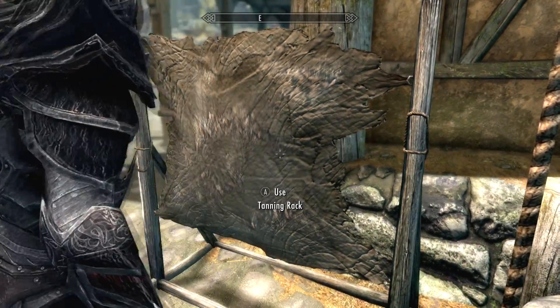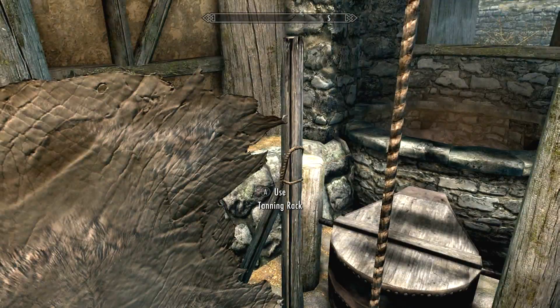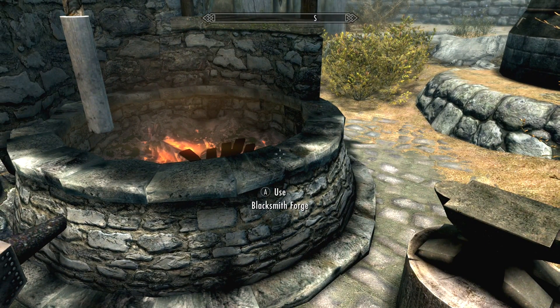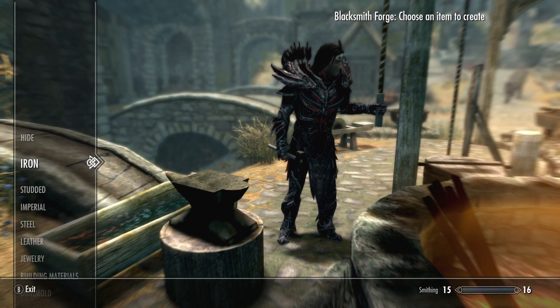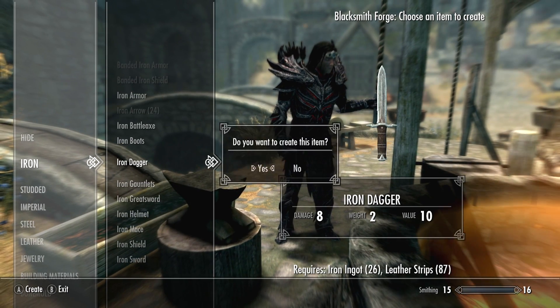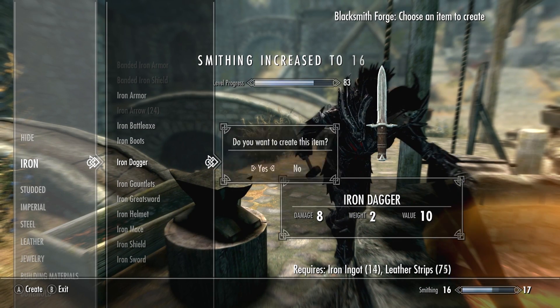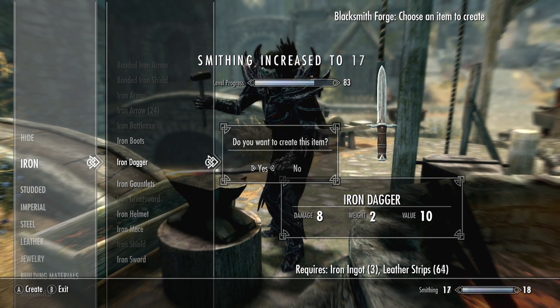Also, I think the Warrior Stone might give you increased XP — not sure. But if you sleep you also get increased XP, unless you're a vampire or werewolf. When you sleep as a werewolf you get a restless sleep, so you don't get the sleep bonus. That's what I am, so I can't do that. Once you have your iron and leather strips, just create a bunch of iron daggers — that's pretty much it.